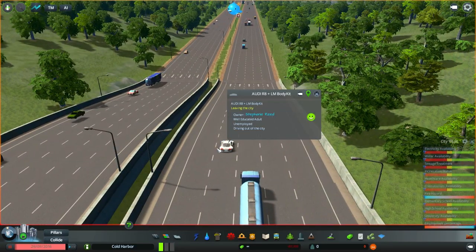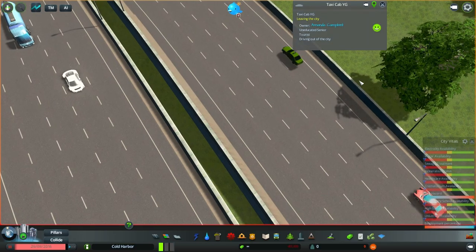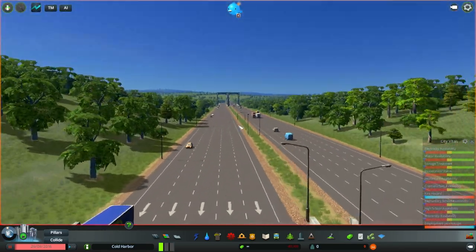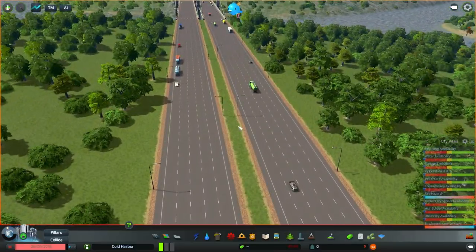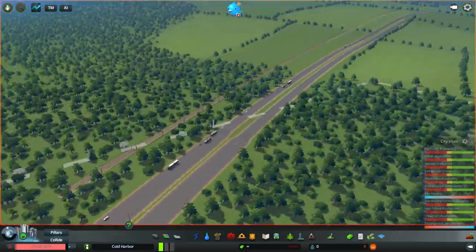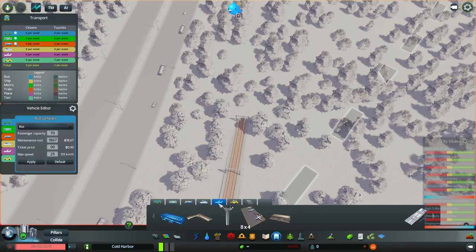Nice car — an Audi R8 Plus with an LM body kit! I do have a couple of car assets. You're floating, but that'll be fixed soon. Oh is that an IKEA truck? IKEA is the best — they have two hot dogs for a dollar and great ice cream. Anyway, getting back on track...